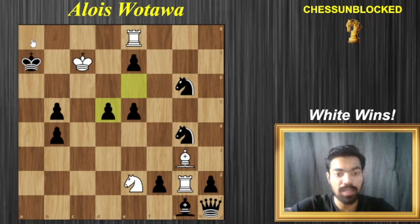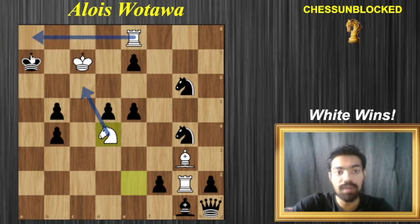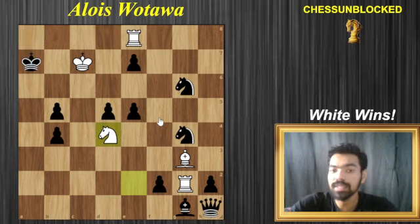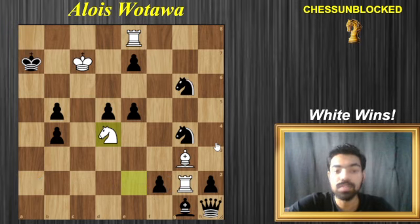Now you play the move knight to d4. Again, this comes with a very strong threat — you want to play the move knight c6 followed by rook a8. After the king goes to a6, rook a8 would be checkmate. He's forced to capture; he does not have too many alternatives. You can push the pawn, but in that case rook a2 would be mate, and that's why the pawn has to stay on f2. The knight has to be captured since knight c6 is a big threat.